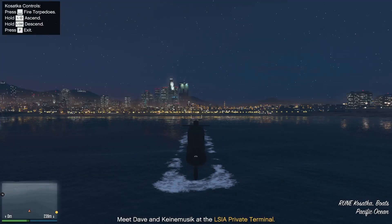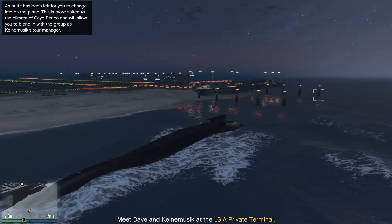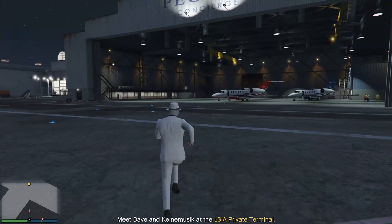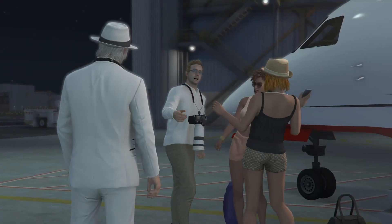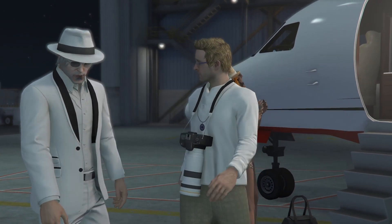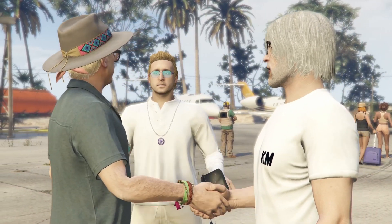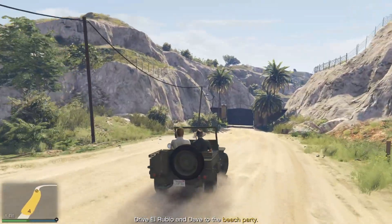We will need to go to the airport. What I like to do is swing the sub around, park it next to the airport, and then you can just run out — or if you have the Sparrow, obviously you can fly over there. When you get to the airport, go to the hangar and you will activate a cutscene that will bring you over to the island. When you get to the island, your first task is just driving Mr. Rubio to the party — that's very simple, it's just going in a straight line pretty much.